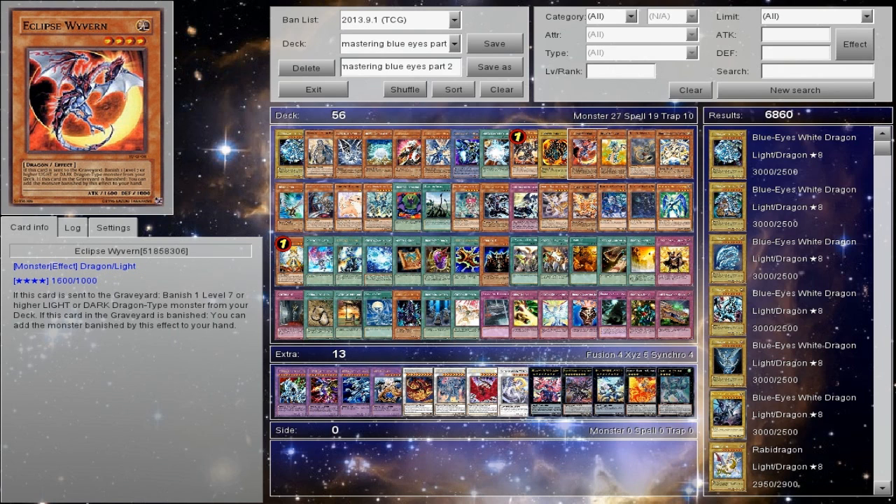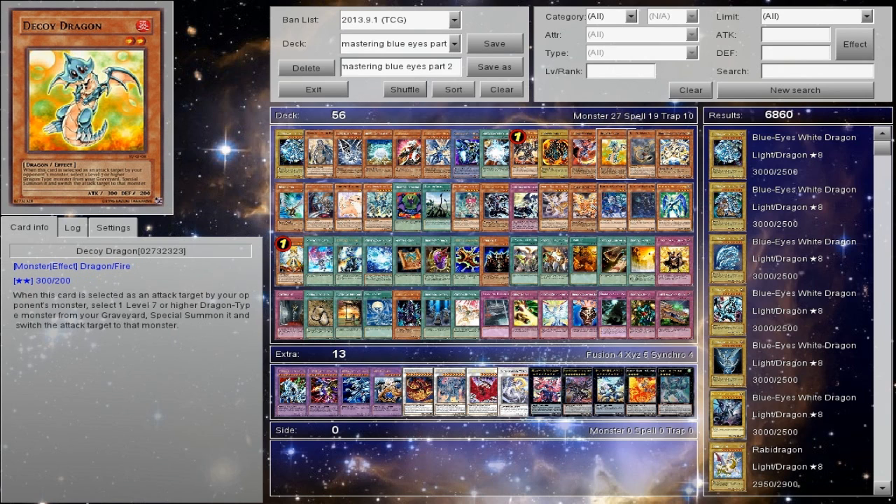Eclipse — you're pretty much only going to see this in a Lightsworn build and a Chaos Dragon build. Chaos Dragon, already shown off, works wonders. In a Lightsworn build, basically you send the Eclipse to banish out the Blue Eyes and you do stupid things with it. It's pretty much the same kind of setup that you would do with Chaos Dragons. It's kind of odd to explain — I have to show it more from what I've seen.